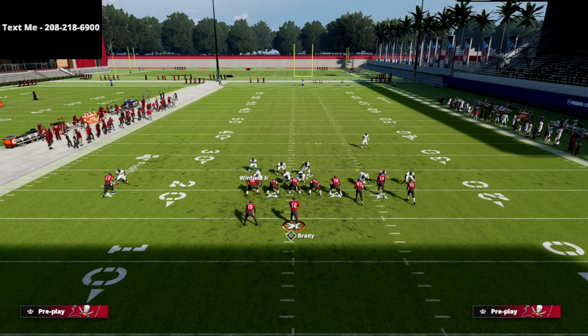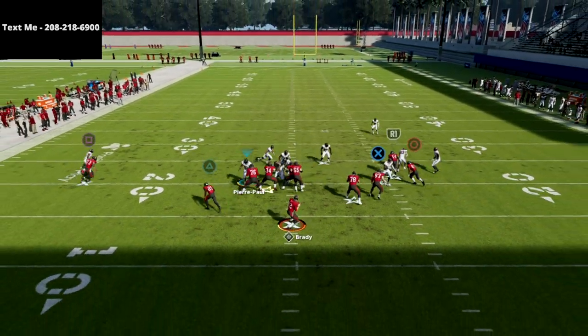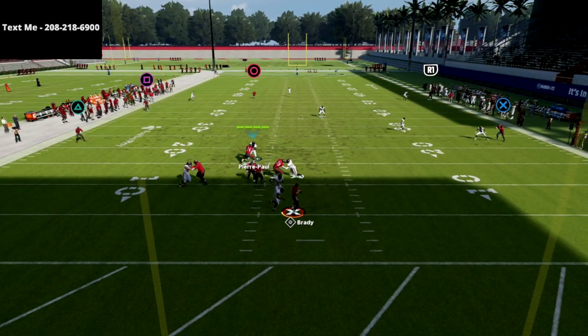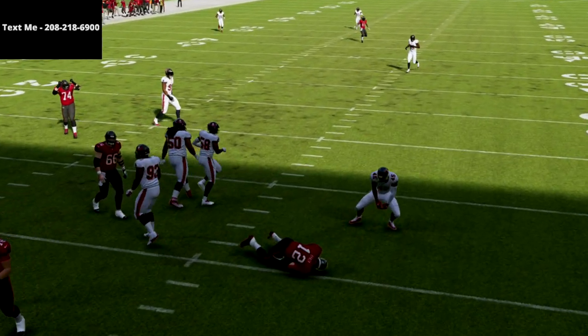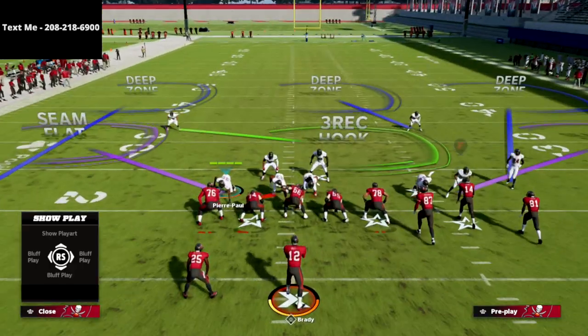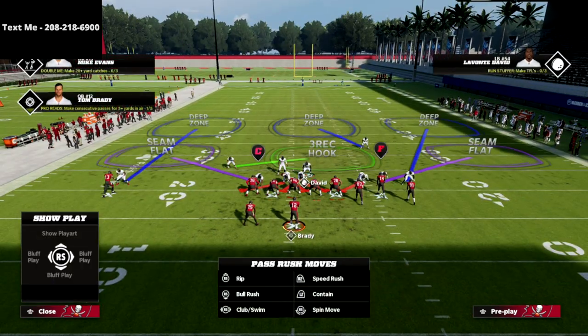I'm just going to click off my user for now so you can see the base rush. What you're going to see here is you get this instant A-gap pressure at your opponent. This is the concept I really like this year — I love these crossfire blitzes because they do a lot of damage in terms of how they manipulate the offensive line. I think the crossfire blitzes are one of the best ways to play Madden 22.